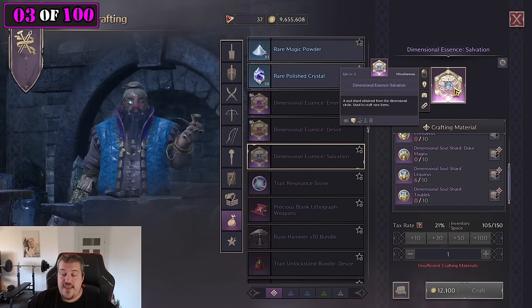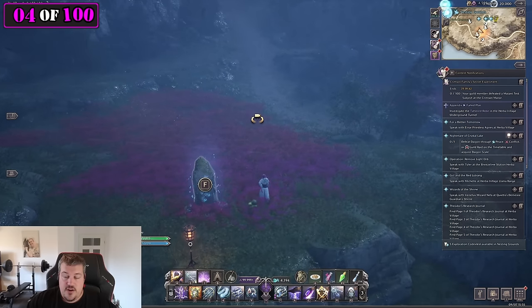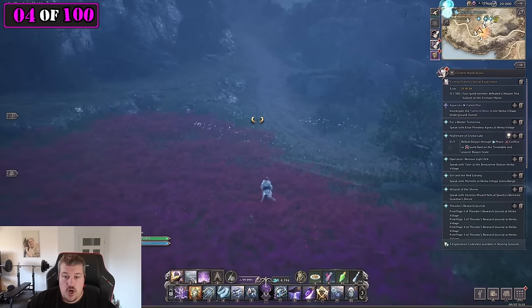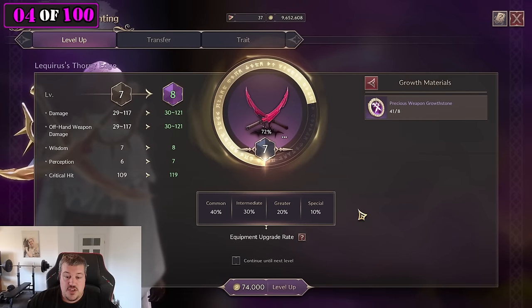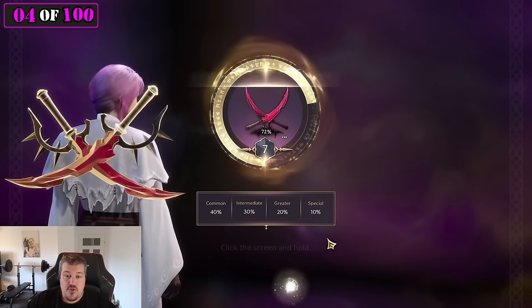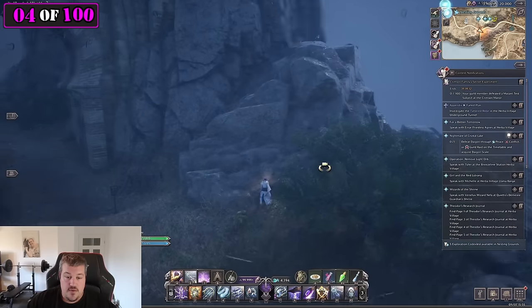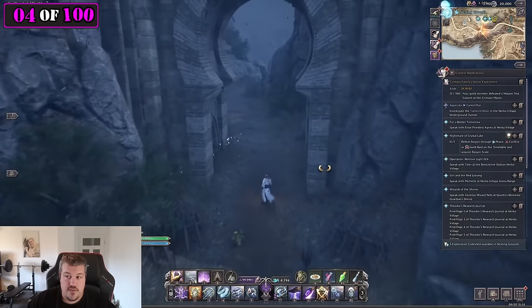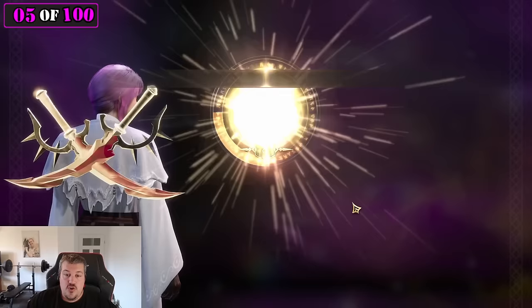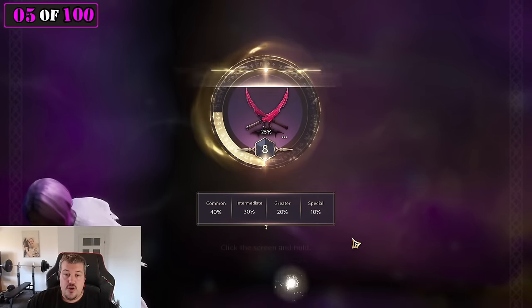The only exception is your main weapon, where you do want to get all the tokens from the level 50 dungeons as soon as possible so you can craft the weapon of your choice with the dimensional essence. As you're leveling, you will have long walks to places, but you can use that time efficiently and upgrade while walking — just by pressing W.